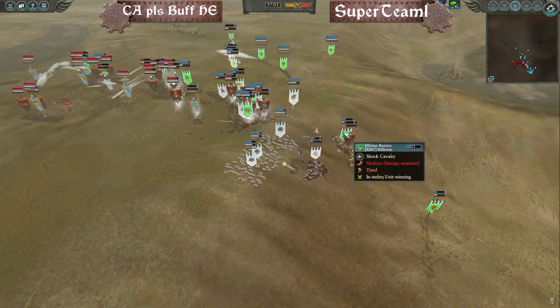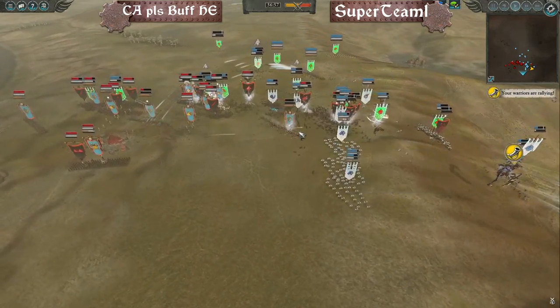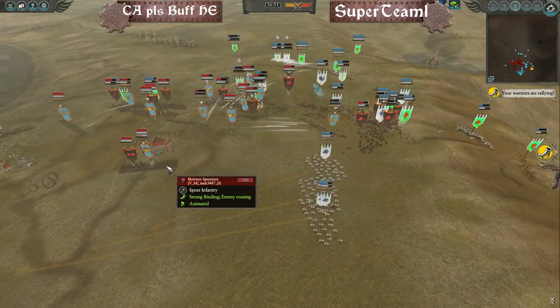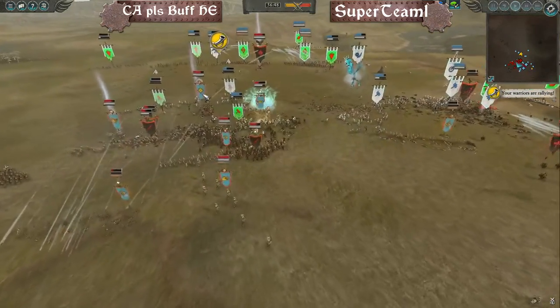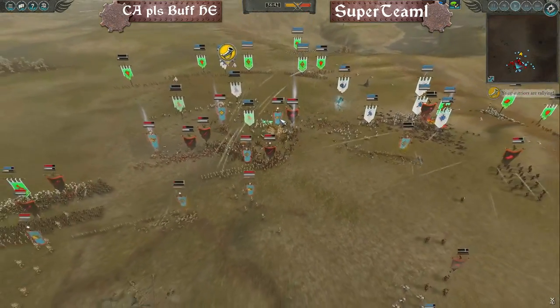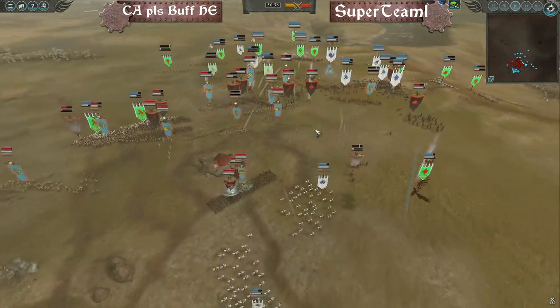The Elvish Union might have found a little advantage on the flank. Two Reavers from Felcon are in the backfield, which could theoretically shut down the Ushabti Great Bows — though they won't be shutting down the Casket of Souls, which Tank is protecting well with skeleton spearmen. The big Sphinxes — Settra and the large Sphinx — are hammering the front line, pushing back the White Lions. A bit of a resurgence for the undead.